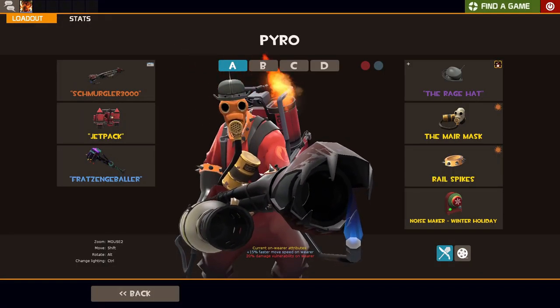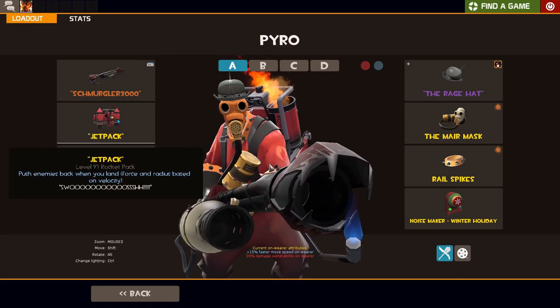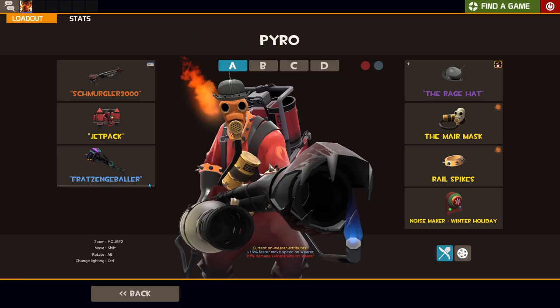Hello everybody, today I'll be playing one of my favorite loadouts which is the flying pyro with the Back Burner, my old trusty Back Burner, the jetpack aka Thermal Thruster, and the Power Jack to run faster.